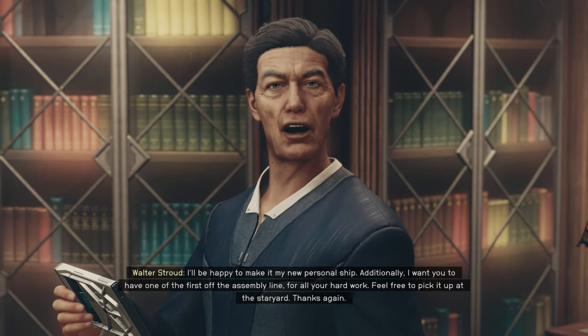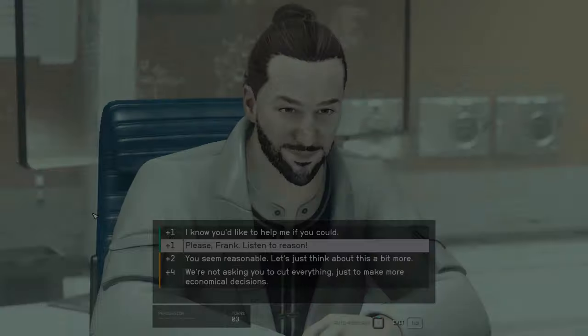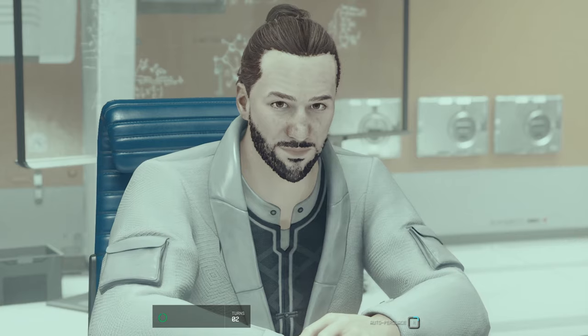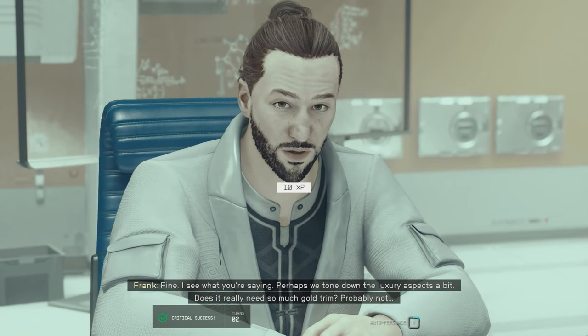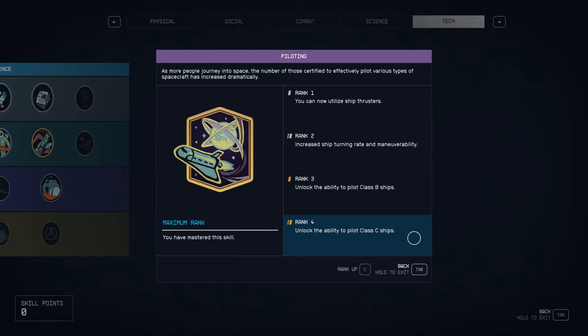As a thank you, Walter gives you one of the first ships off the manufacturing line, which you can claim at the New Atlantis landing pad immediately. If you opt for the higher budget ship, it'll be a massive Class C starship with more cargo space than you know what to do with. If you go for the smaller, more reasonable budget, you'll get a Class B ship instead. Either way it's free, but you'll need a higher rank in piloting to fly it — Pilot Rank 3 for Class B and Pilot Rank 4 for Class C. So this is the one ship on today's list that might take the longest to actually use.